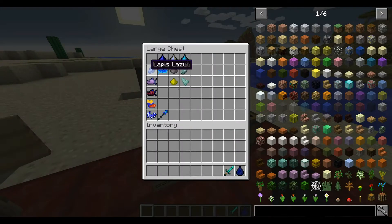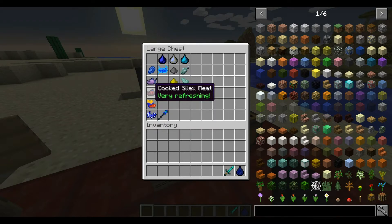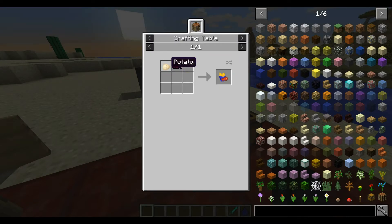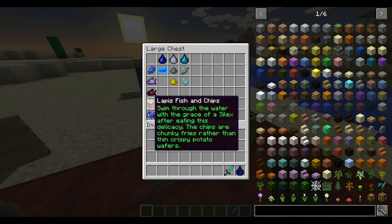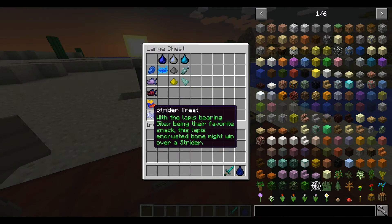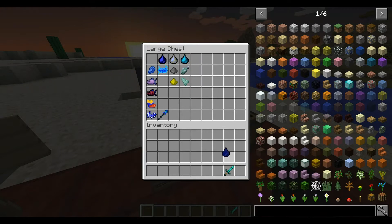The Selix drops Lapis Lazuli and Raw Selix Meat. The Raw Selix Meat is very sharp and bony, but if you cook it you get Cooked Selix Meat, which gives you Water Breathing. You can combine cooked Selix Meat with a potato to get Lapis Fish and Chips, which supposedly gives you fast speed in water. You can also craft a Strider Treat using Selix Meat with two bones, which involves the Strider mob.